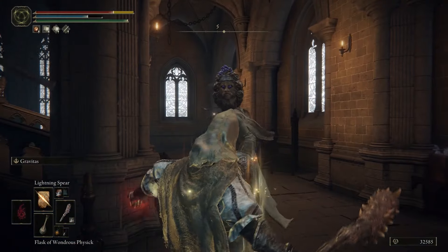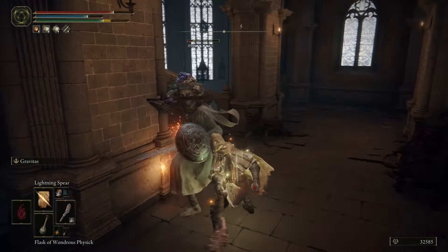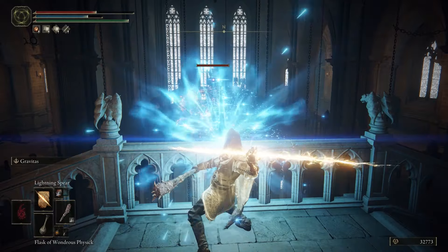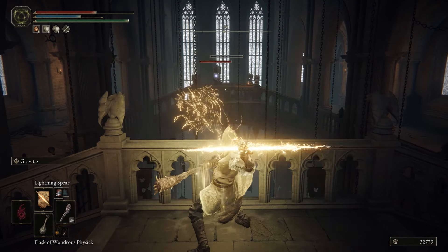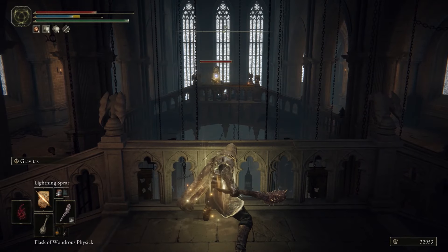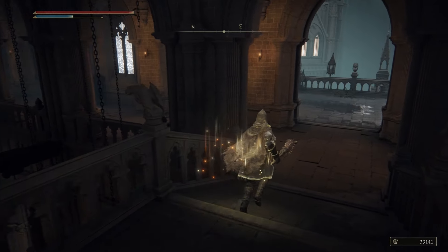Yep, we got it. This guy is gonna be sniping you from the other balcony, so you can use the lightning spear and just take him out. Take the next guy out as well — not too bad.